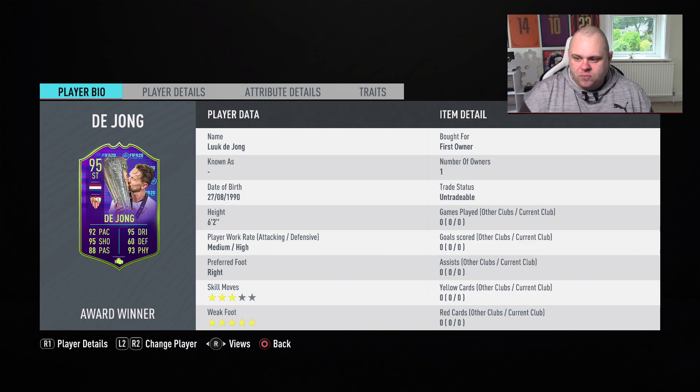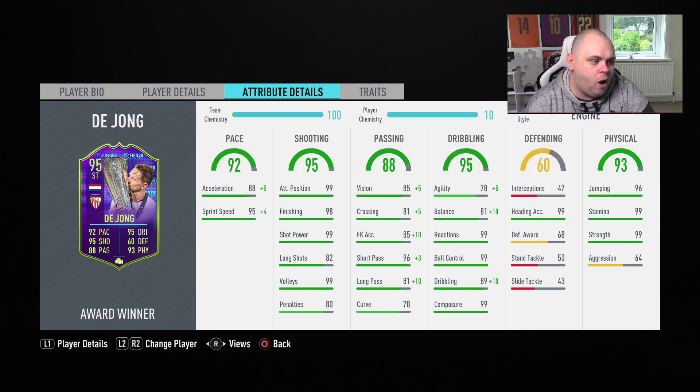Three-star skills — does that impact the card? In my opinion, yes it does. Because at this stage in the game you're looking for 4-star or 5-star, especially in attack, to bamboozle your way through defences. But he's got a 5-star weak foot which is truly tremendous. Looking at his in-game stats right now, they look amazing — apart from agility at 78 and balance at 81, and aggression of 64. Long shots at 82 is also on the lower side, but the rest is literally spot on for what you look for in a player in this game.